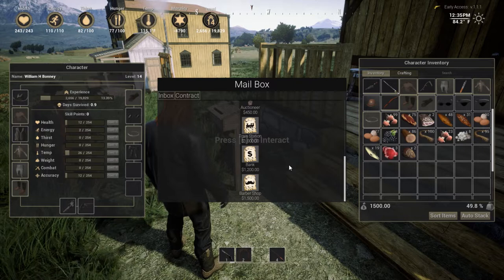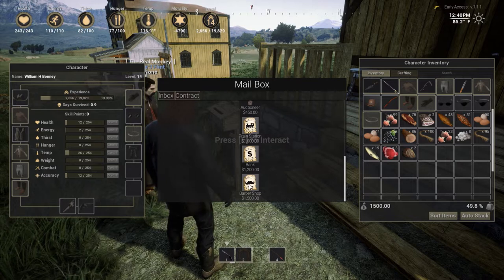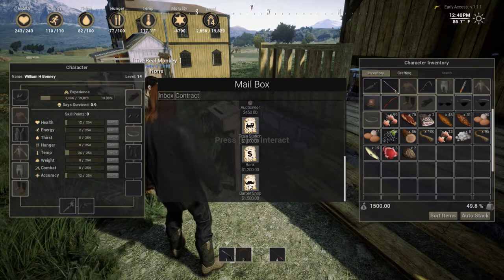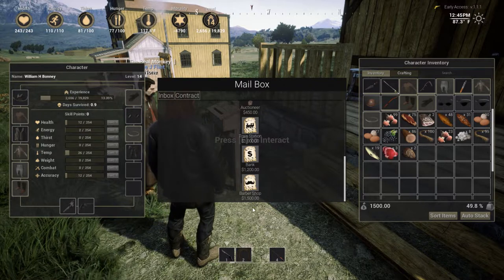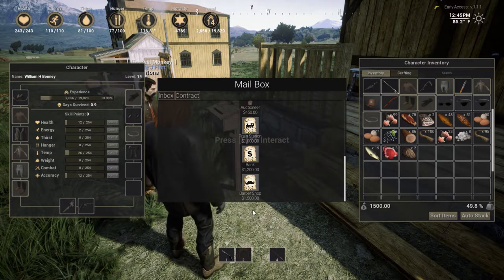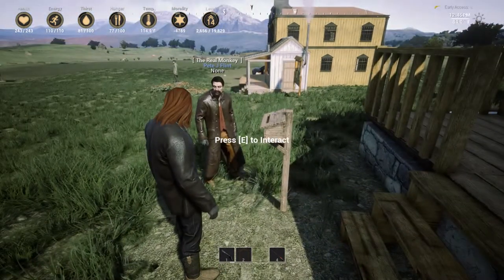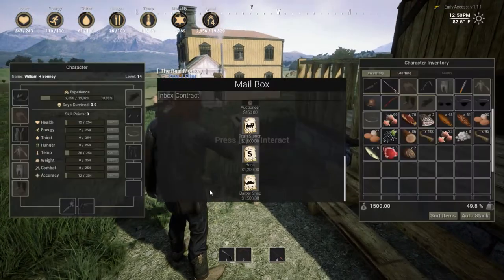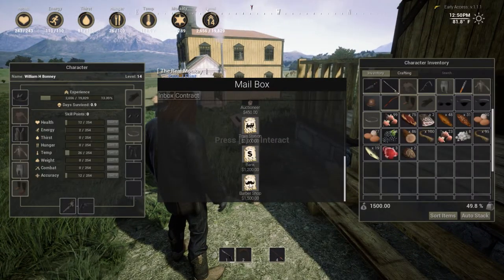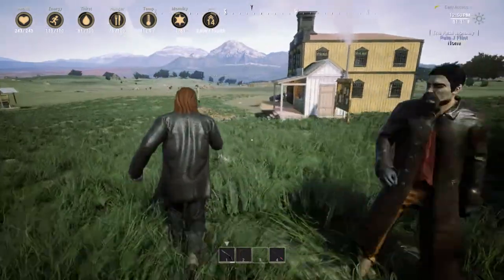If you check your mailbox and scroll all the way to the bottom you'll see a big mustache — you can finally get your hair redone in the Old West for fifteen hundred dollars. Might as well be fifteen thousand with inflation. And a train station is only a grand, so yeah.